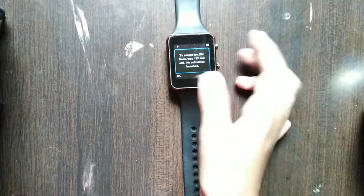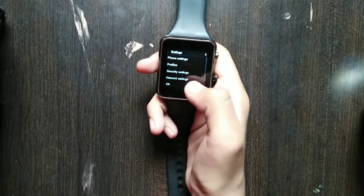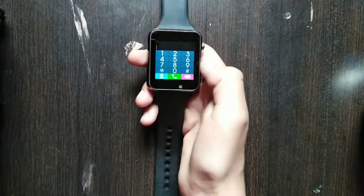First of all, turn on your smartwatch. I have put almost a SIM in it — you can also put any type of SIM in it. Let's go to Settings and turn on the GPRS connection for downloading games.